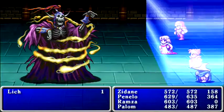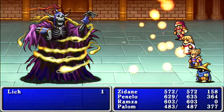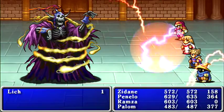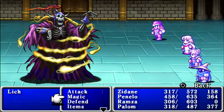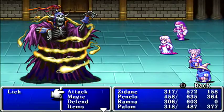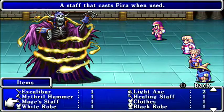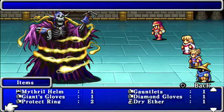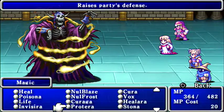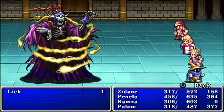The strategy approaching these guys is basically the same — boost your physical attacker. As you can see, he's coming right after us with Flare. Let's use Giant Gloves on Zidane. We do want to heal up — we don't want to repeat what happened in the last battle. Let's go ahead and get Haste on Zidane while Ramza attacks and everyone buffs and heals.